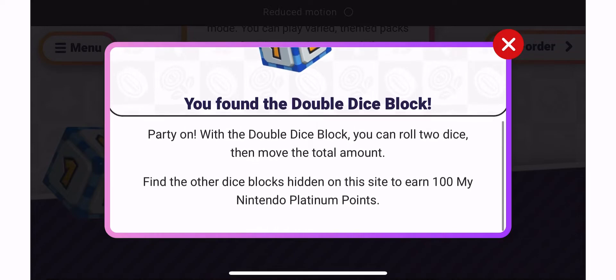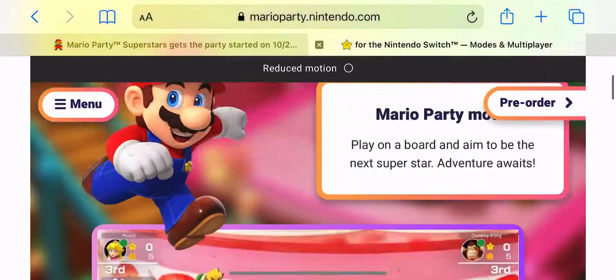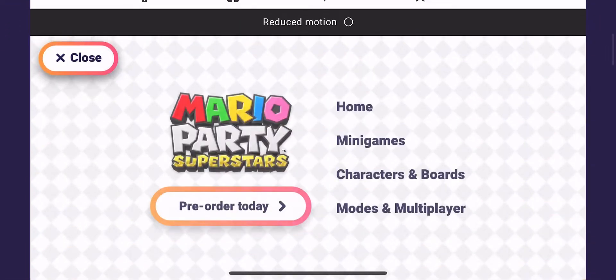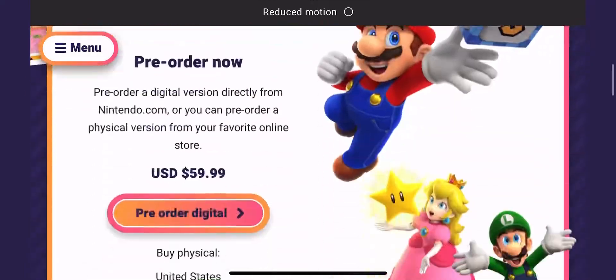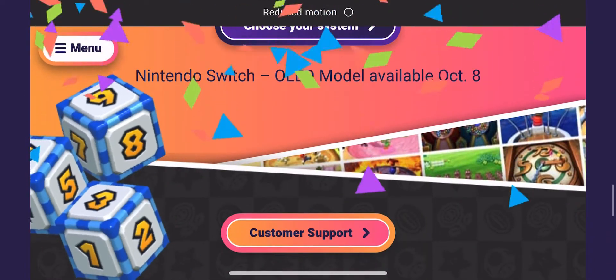The last one is actually on the pre-order page, which gave me a little bit of problems. That one is honestly probably the hardest of them all because you don't necessarily think it would be on the pre-order page, but that's where it is. Click 'pre-order today,' scroll all the way to the bottom, and boom!